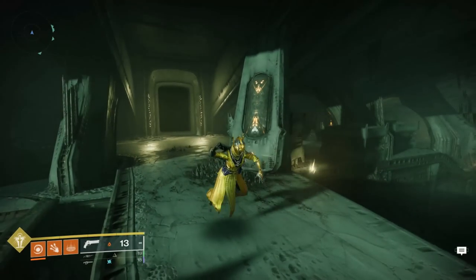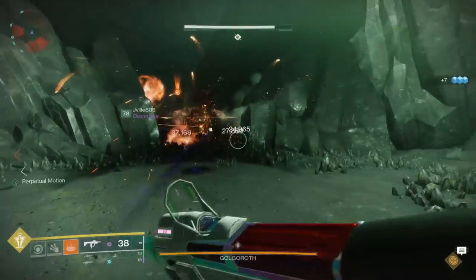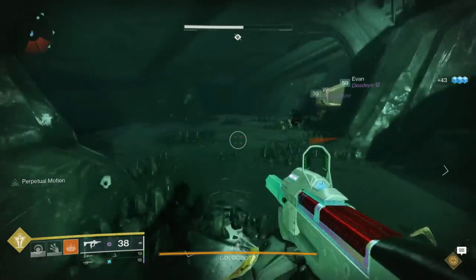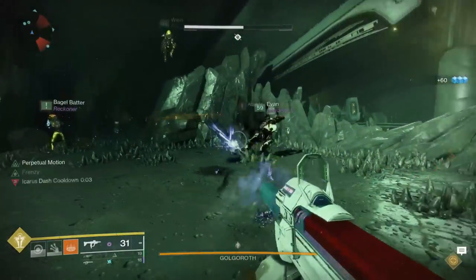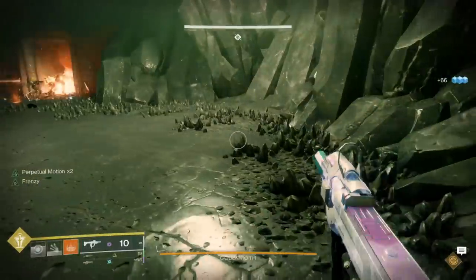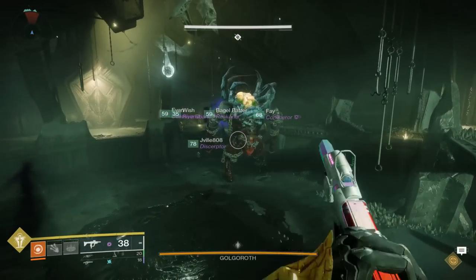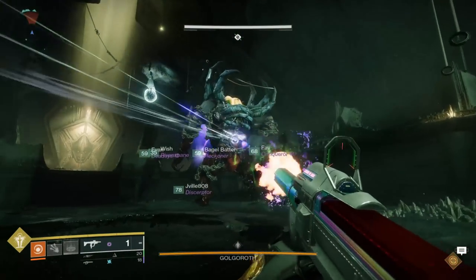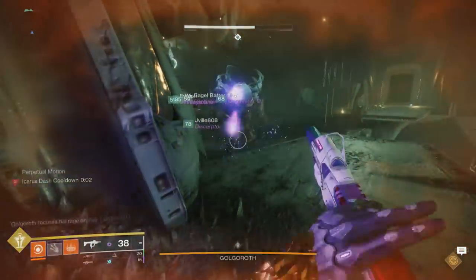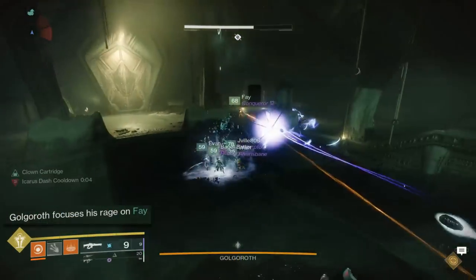As we move on to Golgoroth, we arrive at tip number four. This takes place during the damage phase and is related to the gaze holders. As most teams already do, you have four people DPSing and two gaze holders that typically don't damage at all. But this is actually where a massive skill gap comes into play and, if done properly, can lead to easy one phases. Have one person stand up on the bridge and one person stand above your fireteam before DPS starts. Have the person on the bridge draw the aggro, which will allow the person above your fireteam — the first gaze holder — to draw the gaze extremely easily because they'll have the back turned to them.